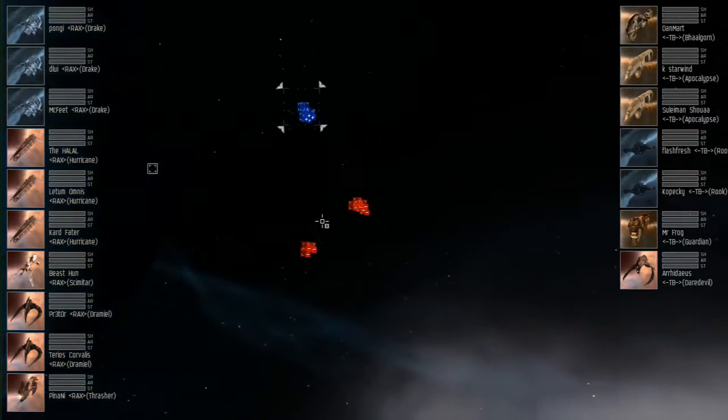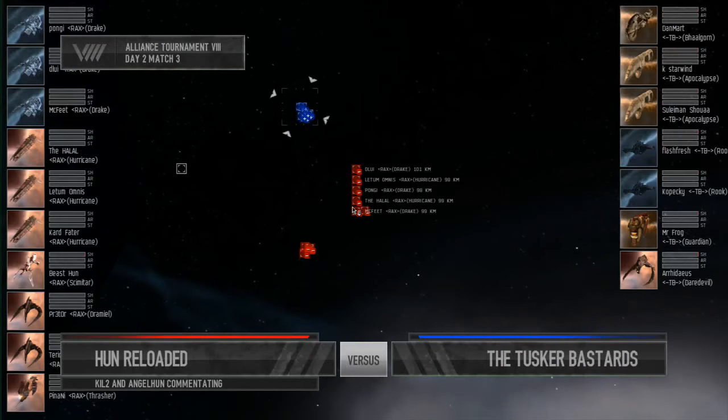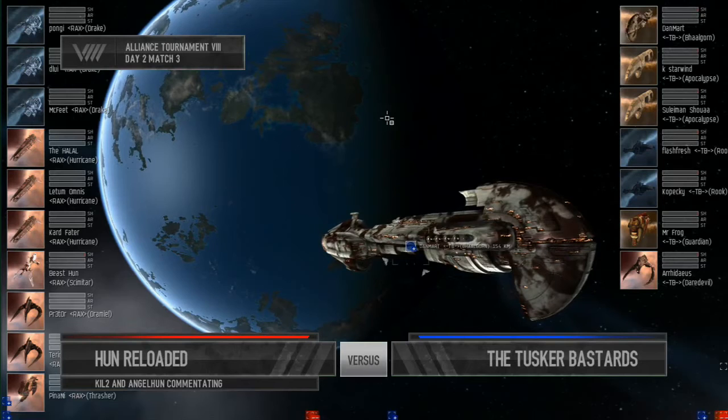We're here. Let's see what's on the field. Hi everyone, this is Kill2, I'm with Angel Hun. We're looking at Hun Reloaded vs. Tusker Bastards on Day 2 of Alliance Tournament 8. Hun Reloaded on your left have brought three Hurricanes, three Drakes, one Scimitar, two Dramiels, and a Thrasher.